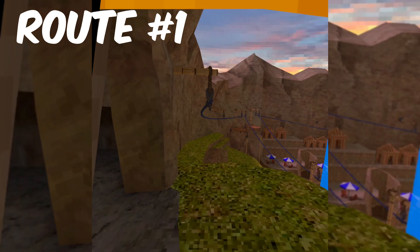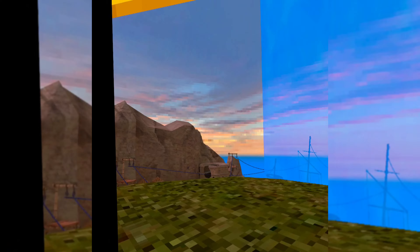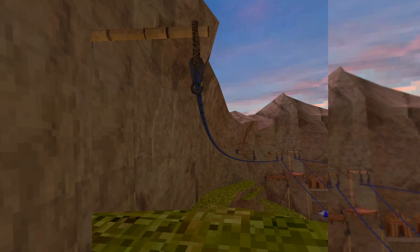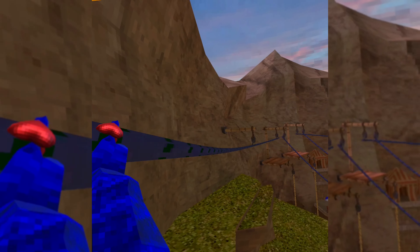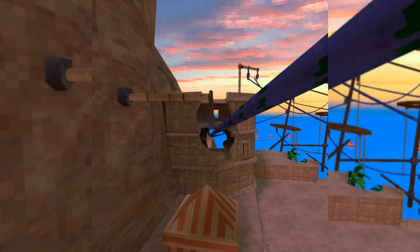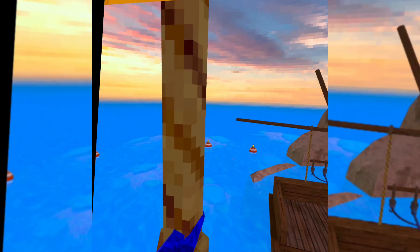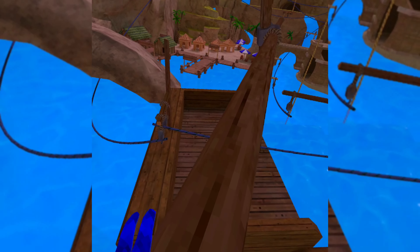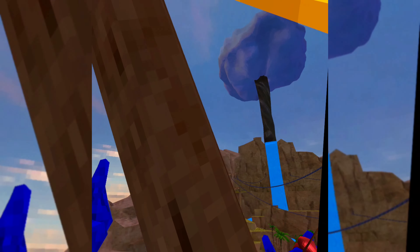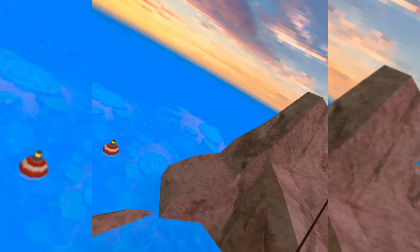For the first route, you're gonna want to start up at the top of this beach map where it begins. You're gonna want to hit over here, grab onto this on the right side, hit over here, grab onto this, turn yourself to the left side, and get ready to fling yourself up. Grab onto the rope and grab onto this wood. Now you got one of the best spots in the game — you can see where all the wobble monkeys are and see where you're headed next.